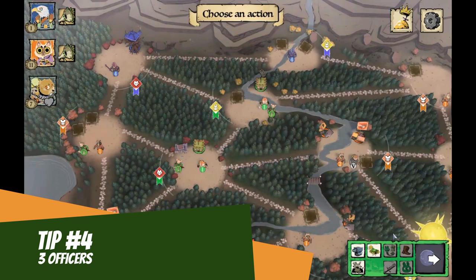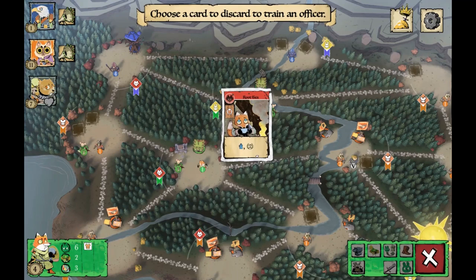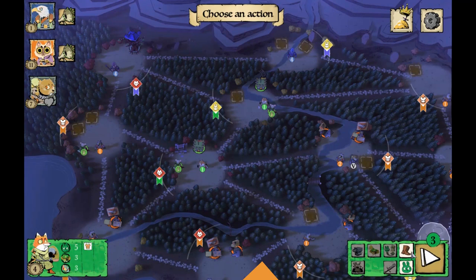Tip four: three officers seems to be the magic number in the early game — you want to get to that number quickly. You don't want to overcommit though, because then you can't build as many warriors.